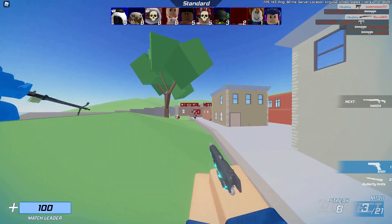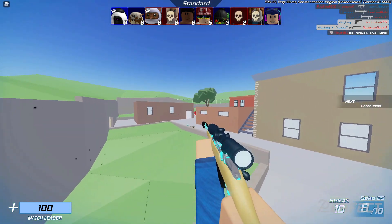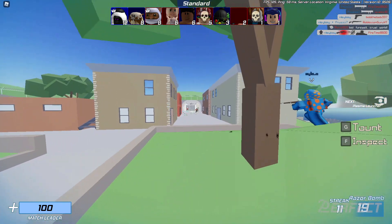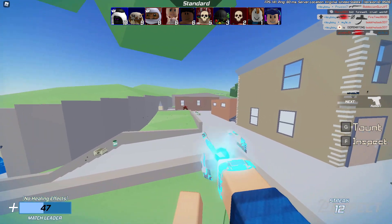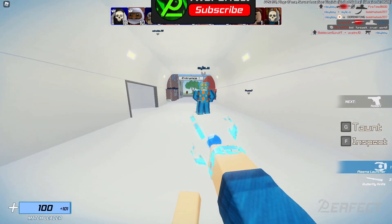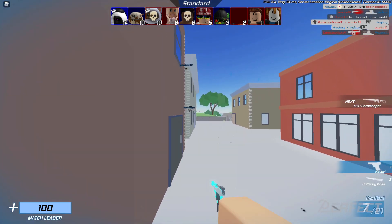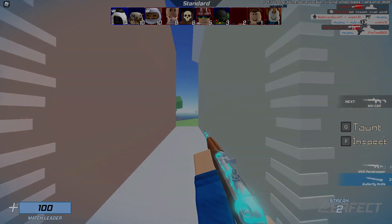Vote kicking will be enabled on these servers, which is interesting because it adds on top of the past vote kicking issues we've had. Hopefully this will be a good test zone for Arsenal to balance it properly. That's pretty much everything that has been leaked by the developers about the Halloween 3 update. If you enjoyed this video, please leave a like and subscribe — I'll see y'all later, peace.